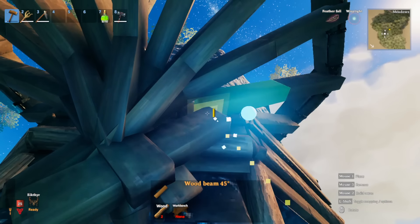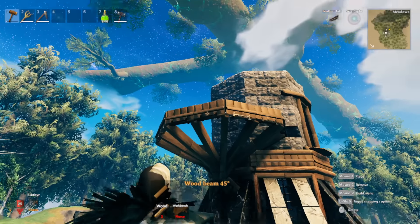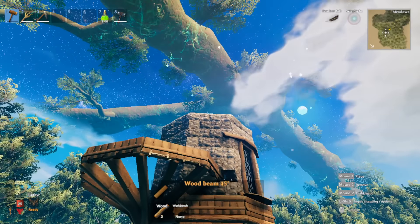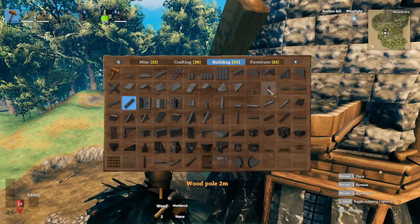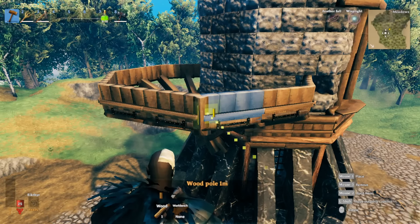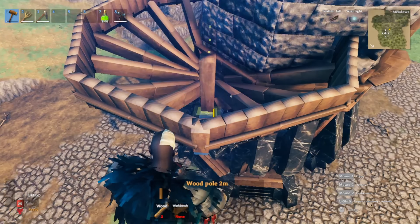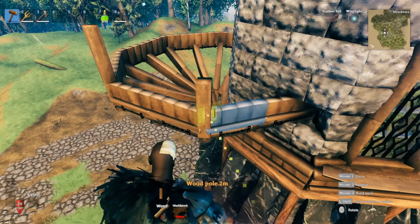Slide that piece in and we should be good. Now focus on the structure itself to get the roof in place before the big roof is done. Get one-meter wood here and put a two-meter wood up top. Basically do the same thing all around - two-meter on each of these corners right here.